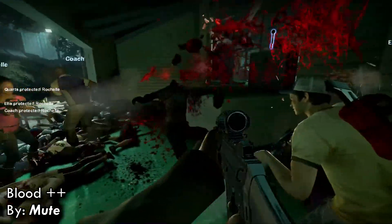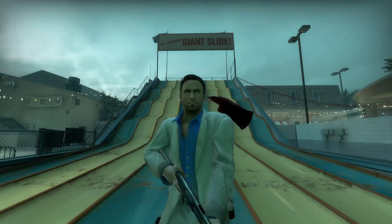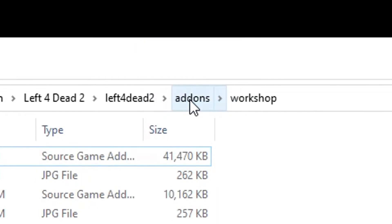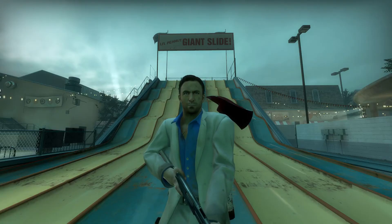The first mod is called Blood++ by Mute. When you visit the workshop, he gives a guided explanation on how to properly install the mod — just move his mod from the workshop to the folder above, being your add-ons, then change the shader detail to something else and change it back to very high. It shouldn't be a problem.